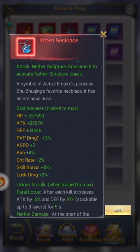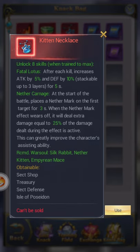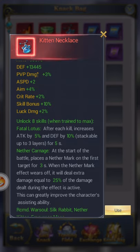Here's the last one for Kitten. I don't think this would go well on anyone but the Kitten, to be honest. It says recommended is Silk Rabbit, Nether Kitten. I'll read it for you. You have Fatal Lotus: after each kill, increases attack by 5 and defense by 10. Nether Carnage: at the start of the battle, place a Nether Mark on the first target for 3 seconds. When the Nether Mark effects wear off, it will deal extra damage equal to 25% of the damage dealt while the effect was active.